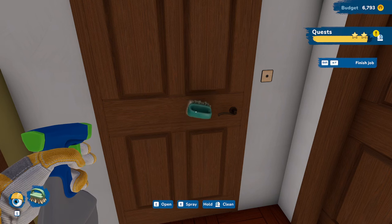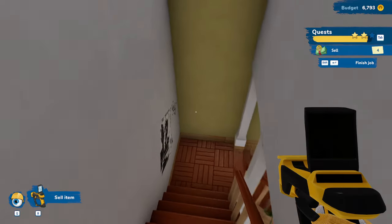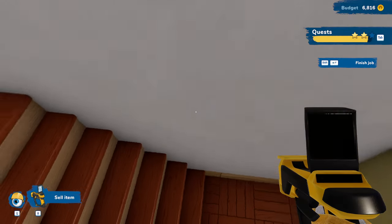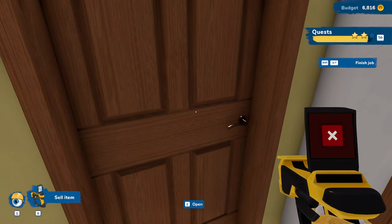One more stain — is it? Where is it? Spidey sense activated. Oh, the handprint on the door. There we go. Stuff to sell — all the posters, so those are all down there. Let's get those sold: one, two, three, four. And now up here, her room is the one on the right — she wants nothing done to her room.